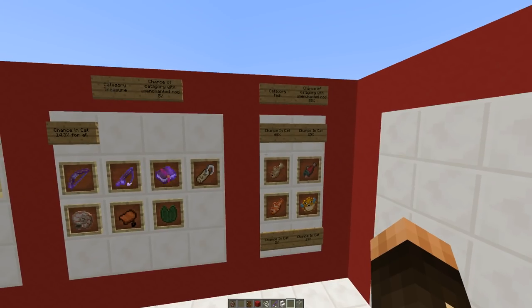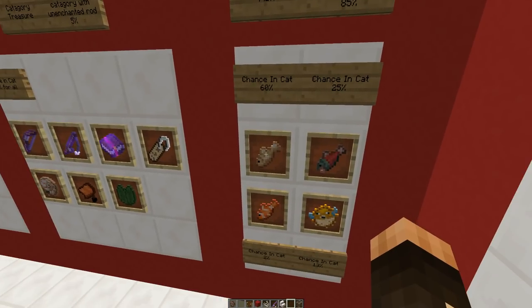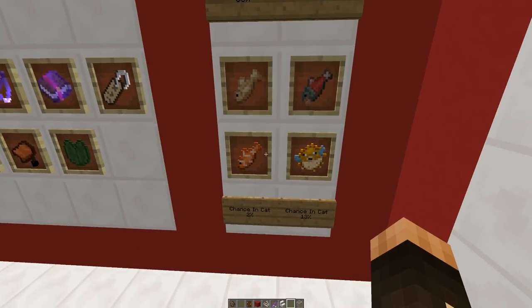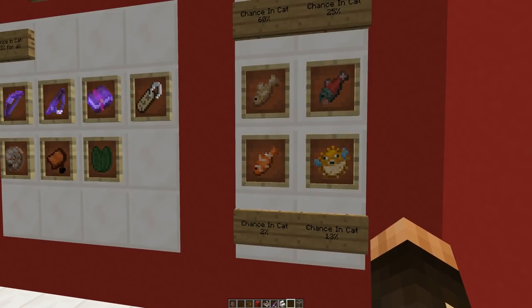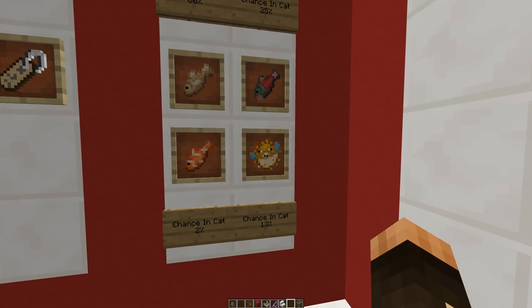If the fish category is chosen there's a 60% chance it's going to be cod, a 25% chance it's going to be salmon, a 2% chance it's going to be a tropical fish, and a 13% chance it's going to be a puffer fish.